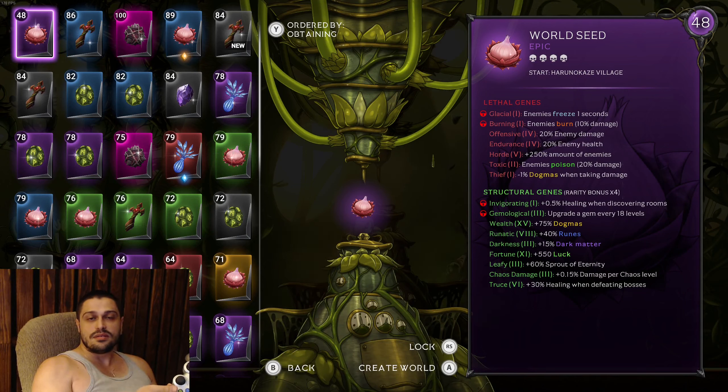That's everything you need to know about the game. I know it's a long guide, but it's a big game with a lot of things to do and upgrade. Once you decide to start a map, all you need to do is stand in front of the goblin, pick a map, insert the seed, and you go to the world. Start your run and try to be successful for more resources and faster upgrades.